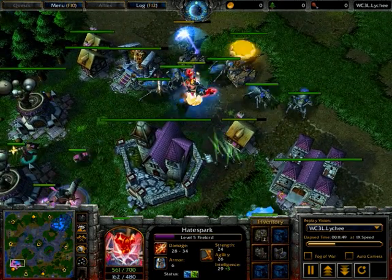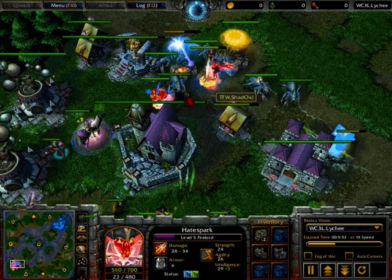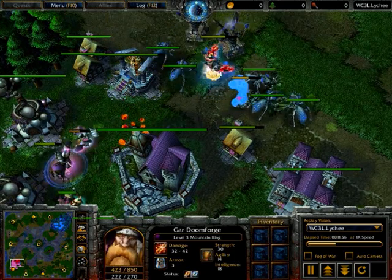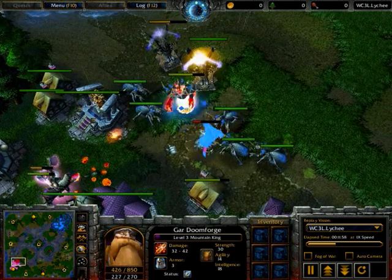All he can really do is cast soul burn, and that's not hugely useful. Putting it in statue form would be better, and actually it does break out a lava spawn, but you can see it's immediately dispelled, and that dispelling actually gives the Mount King level 3 as well.